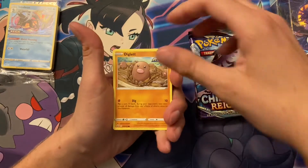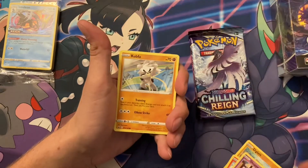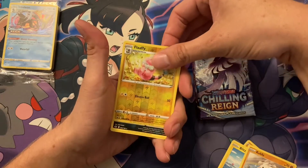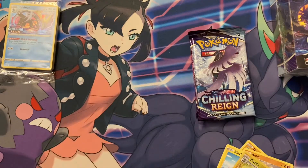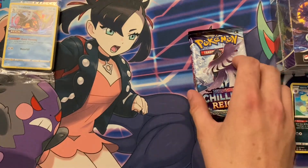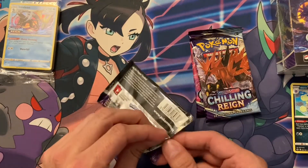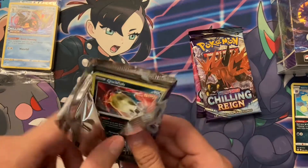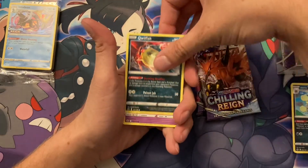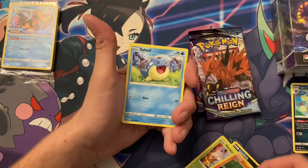Wait, Nudge — do you feel lucky today? I feel kind of lucky. Got your bone. Is that good? Come on, let's see it. Give me some full art texture.